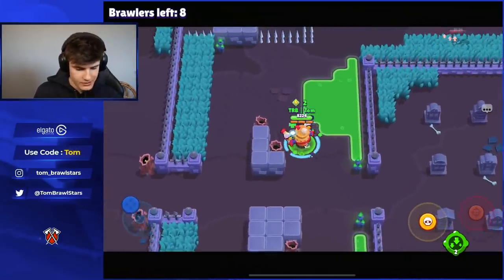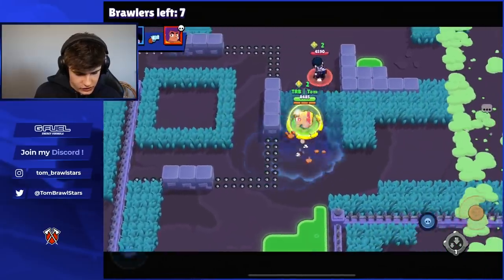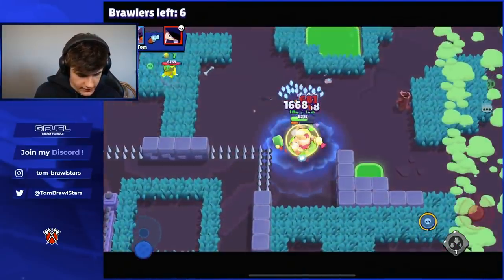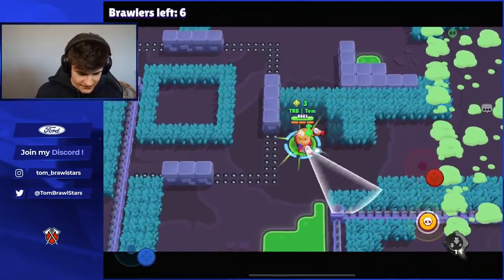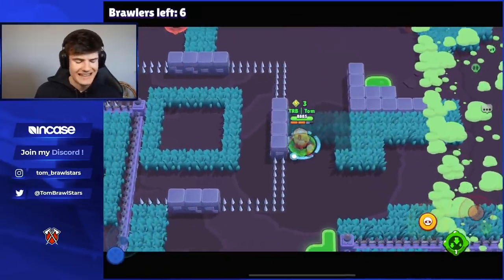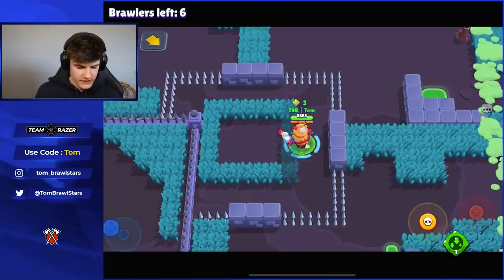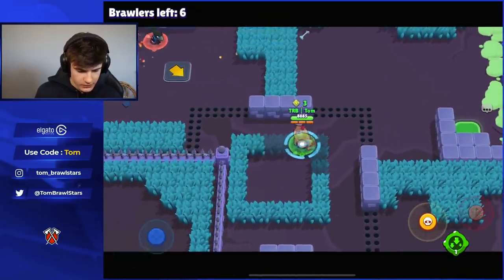There we go. It looks like Edgar managed to kill a Shelly somehow — we're going to roll on this Edgar. That is the same Edgar we met at the start of the game. We're going to have to scan these bushes to make sure there's no one there. We know there's a Griff here with seven cubes — that's going to be an extremely tough kill, especially if he's close to super. But if we get a direct roll, we can probably kill him.